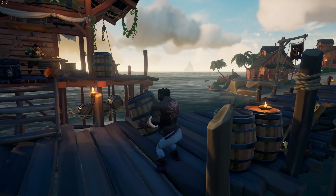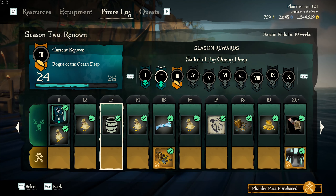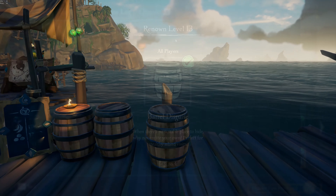Next up, how to get the new barrel emote. The barrel tuck, or barrel emote, is locked behind level 13 on the free-to-all-players track of the new plunder pass. Level 13 is easily obtainable in about half an hour to an hour if you're grinding efficiently.